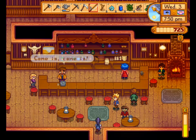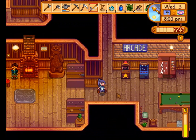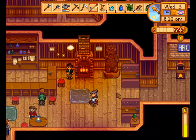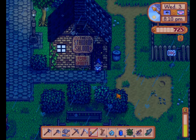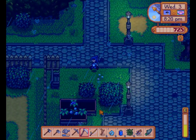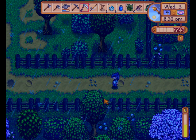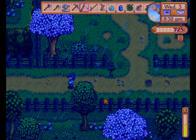I saw Sebastian walk by. I want to see if he's in here so I can say hi. It'll be another day I can say hi to Sebastian. Let's equip a weapon in case there are any bad things on my farm that I'm going to need to kill.